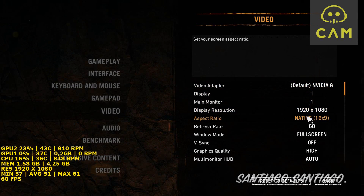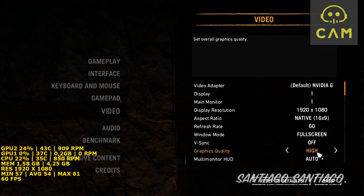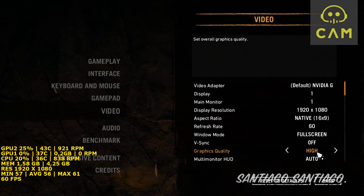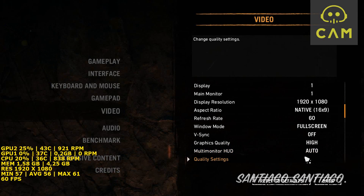I will be trying 1080p fullscreen, 60 frames per second. Here we have graphics quality — we have high, normal, low, ultra, very high. I will start with high and then see what happens.